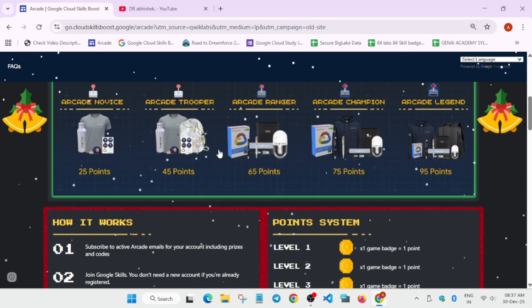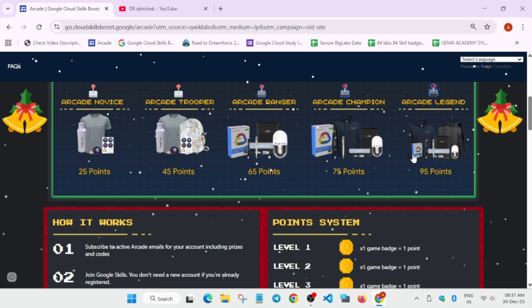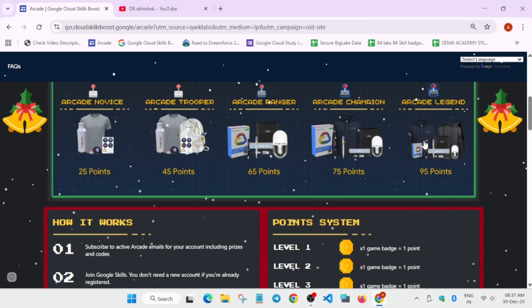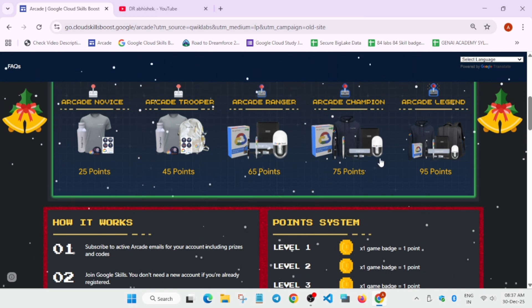If you have 94.5 points, you are in the champion tier and you will be able to get only the champion and ranger. If you are in legend, you are getting all sets of swags. They have added directly all the sets of swags, so you don't have to worry about it. You can clearly see whatever swags are present over here is present also over here.